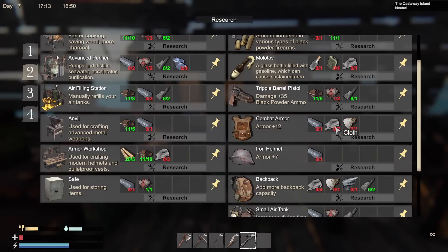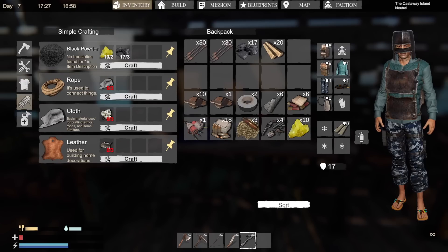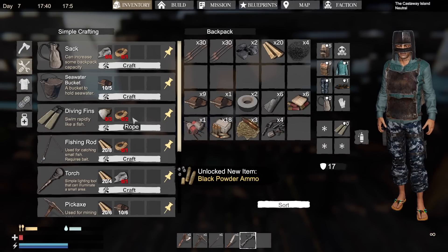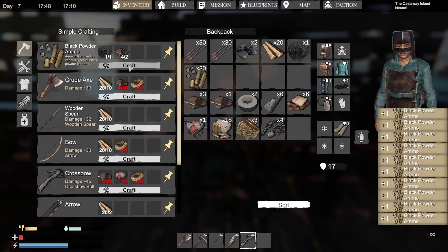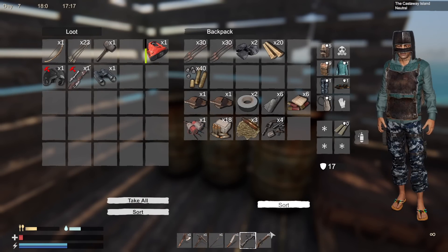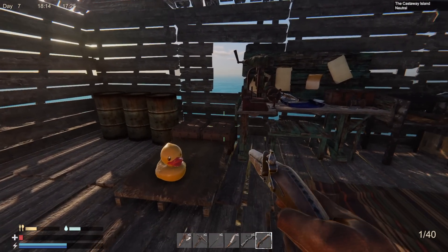Let's research black powder since we picked up some sulfur. Now let's craft some — that's all I can craft, five. Now let's research black powder ammo and craft that. Oh look at that — 40 rounds, okay great! Because I did craft this bad boy last night — it's a black powder pistol. In the morning we'll head over to that island and do a little bit of shooty and looty, how's that sound?